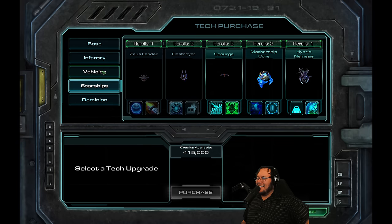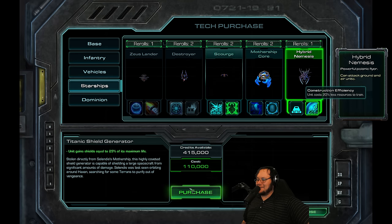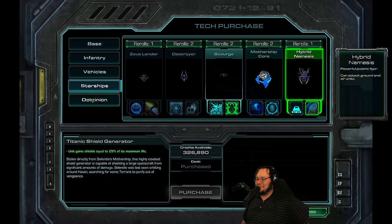Oh no! Let's take a look at the upgrades on the Hybrid Nemesis. We can get some shields. We don't really need less resources — it's pretty cheap already.